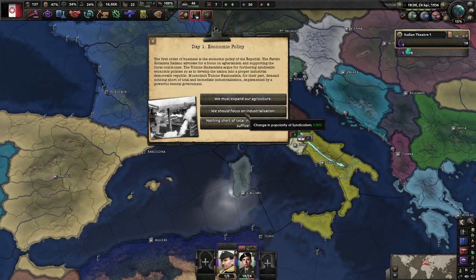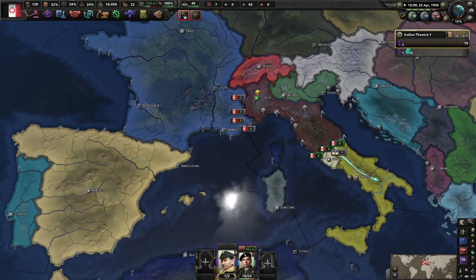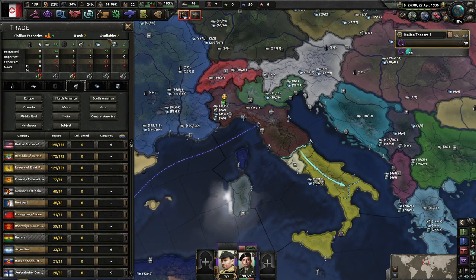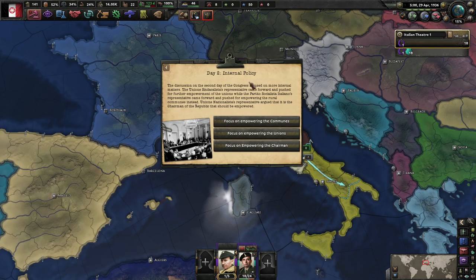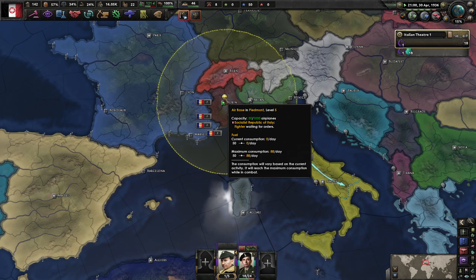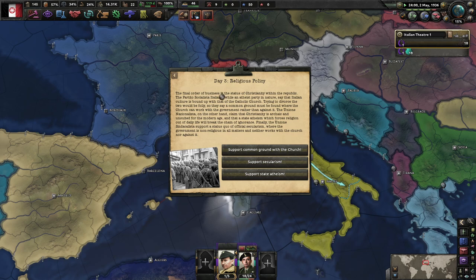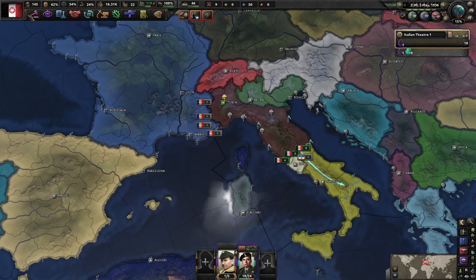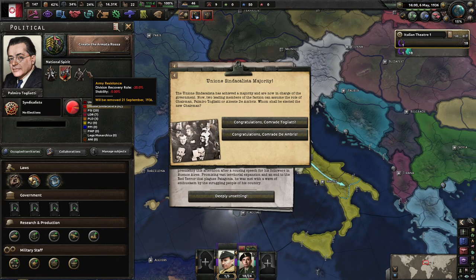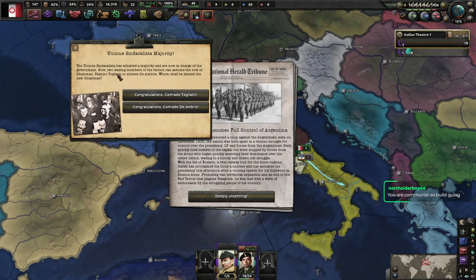Economic policy - we have expanded agriculture and industrialization. We'll focus on industrialization. Right now we have 52 party popularity so we're pretty popular. Internal policy - let's empower the unions, because again we are going syndicalist. Religious policy - atheism, common ground with the church, or support secularism. The penalty goes away on the 21st of September - it doesn't make a big deal one way or another.